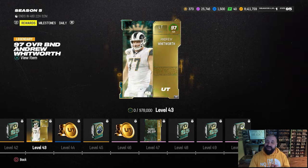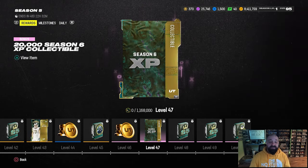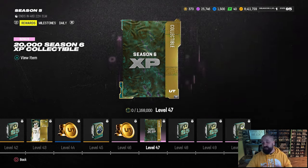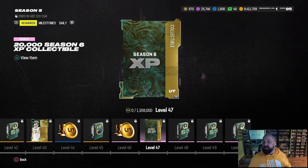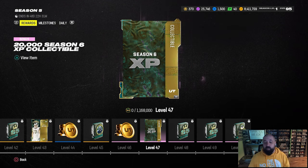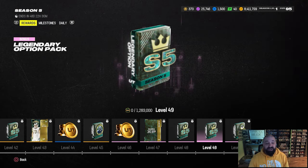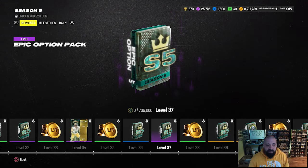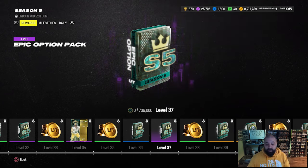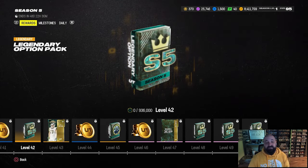Those are all the free player rewards in the field pass. There are also coins, random packs, uniforms, and strategy items. At level 47 you get a collectible that gives 20,000 XP toward the season six field pass, which goes live around April 17th — right around the NFL Draft. Season six may have an NFL Draft theme. The option packs described as epic and legendary likely contain strategy items based on the color coding and terminology used.